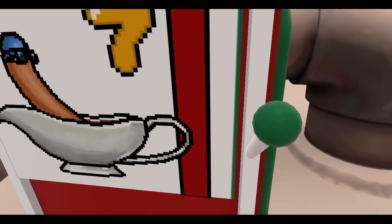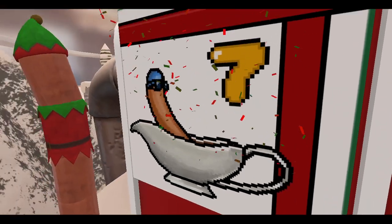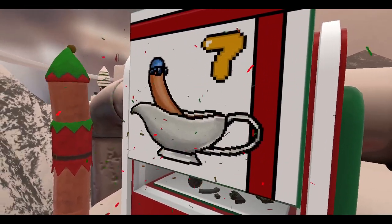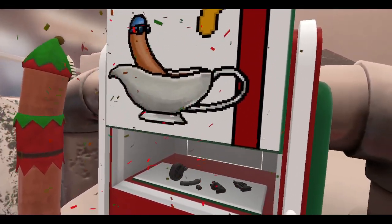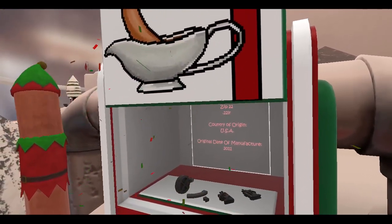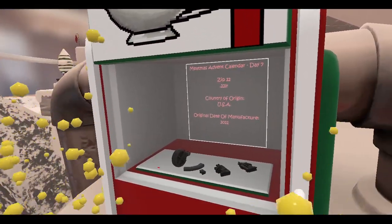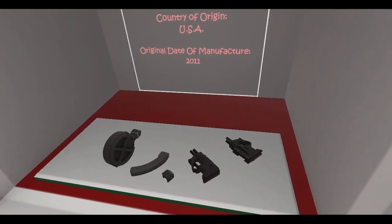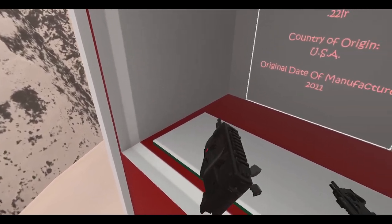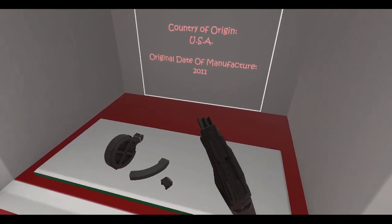And see what we got. I know what this is — yeah, I know what this is. Oh wow, okay Anton. I guess yeah, we finally got one: the Zip 22.